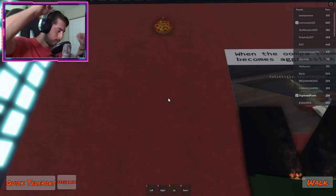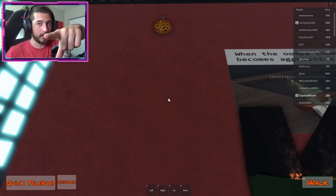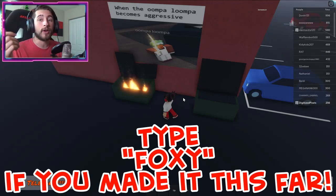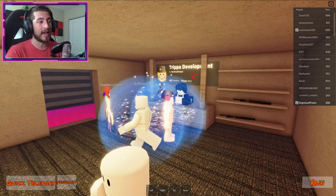And there you go — Oompa Loompa oomty do, I've got the badge just for you! And sadly, like the badge said, there are no badge marks for this. All you get is a dumpster fire with a Foxy plushie inside to look at.